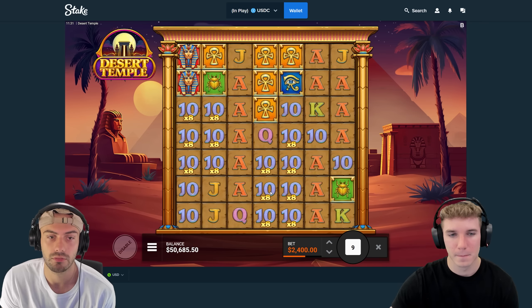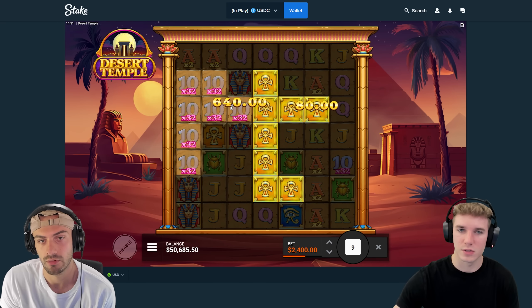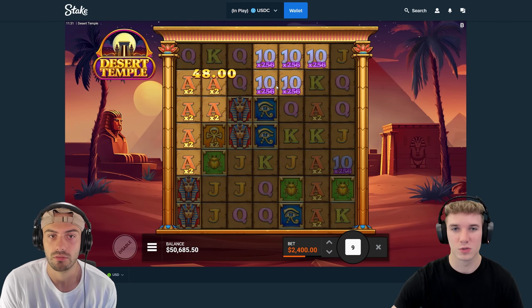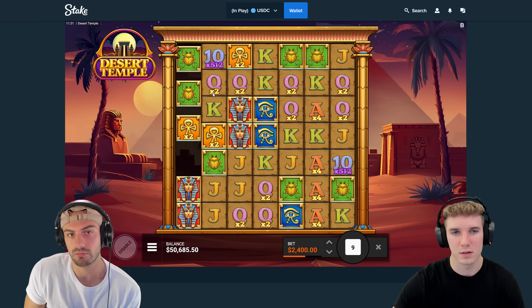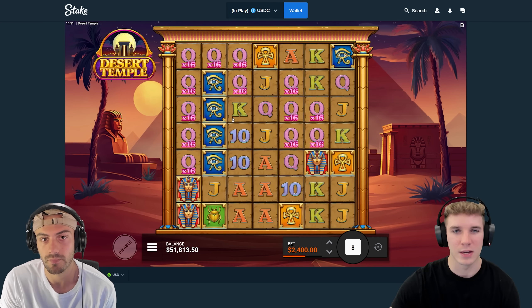Tens times eight. Not profit. Oh if this is... 10 times 32. Still going but not profit yet. Tens again. 256! 248. Now we're profit. If we get... I think it might be almost a 4K spin. Wow, nice. The way that they increase is crazy.